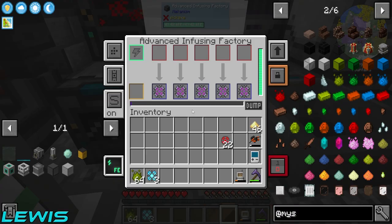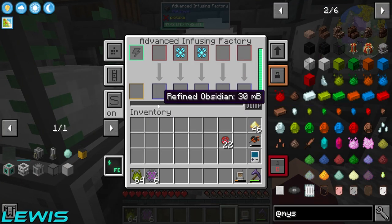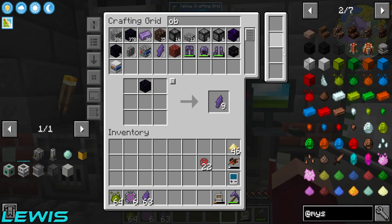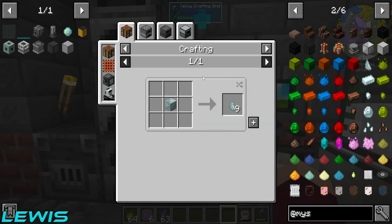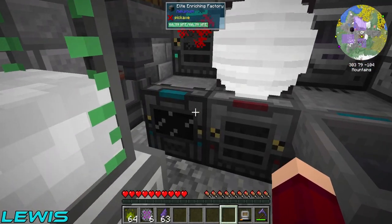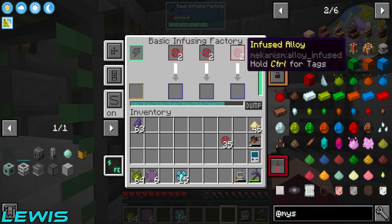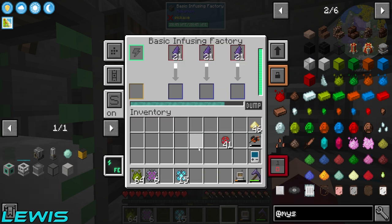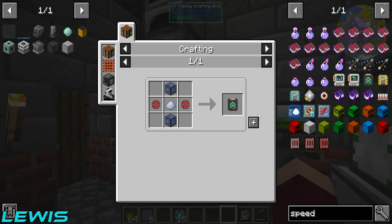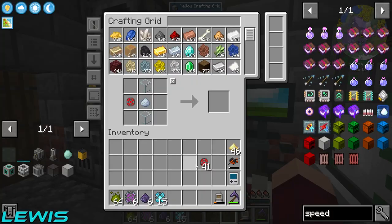It doesn't say an X or Y level in the End for prosperity shards. In the Nether it doesn't really say either, so you just have to look around. You're looking in the Nether for it? You're a psychopath! Bang those in there. I need some more speed upgrades - boom, let's grab a few more and bang them in.